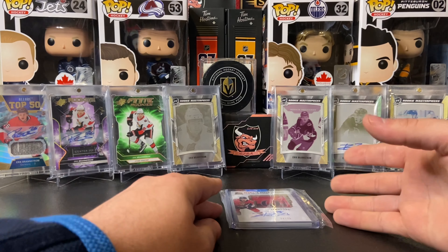For Overtime, we have a nice card numbered to 99 and a next in line red numbered to 25. And this beauty — a gold auto next in line, 1 of 3. Say what you want about Overtime, they do have some nice cards. Who says Overtime packs are garbage? Not me.